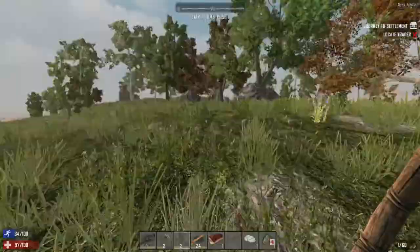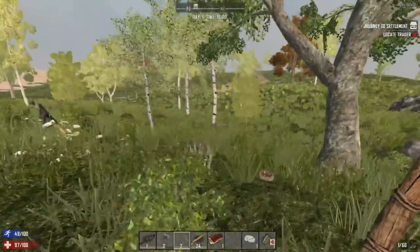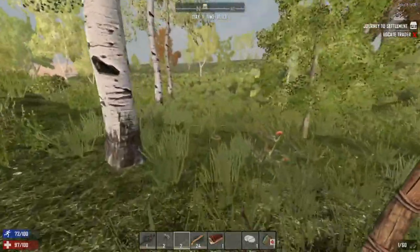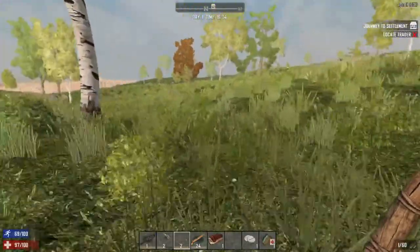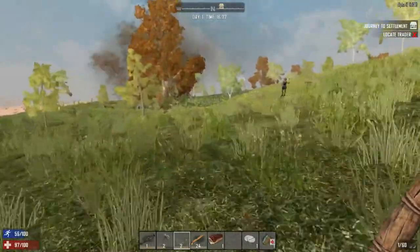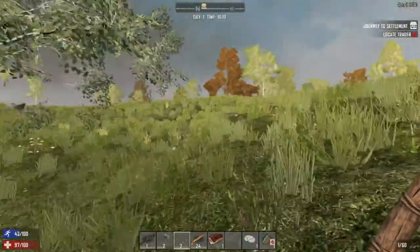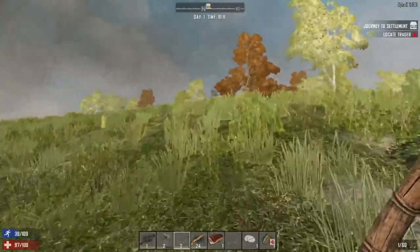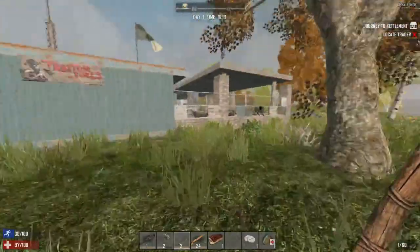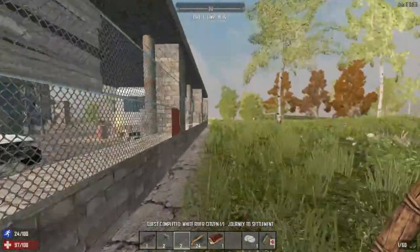I heard you zombie - just going to walk a little bit. Hello zombie. There was a bird's nest but we need to get to that settlement. We're at 1600 - that's pretty good. Day one has been very productive, very fruitful. I'm kind of trying to give you some commentary during the whole episode. Hello, hello, welcome - yes! Whoo-hoo, journey to settlement quest completed!